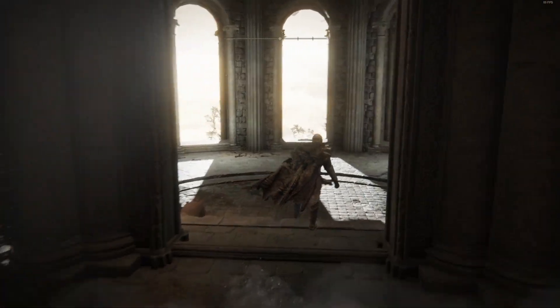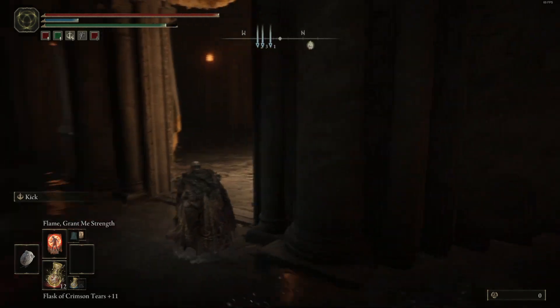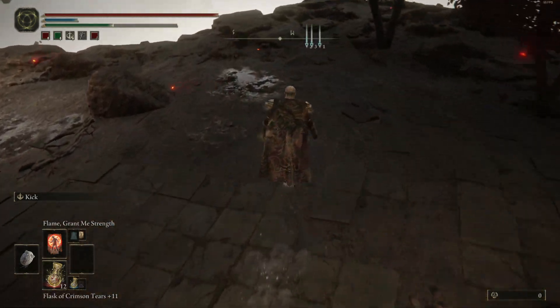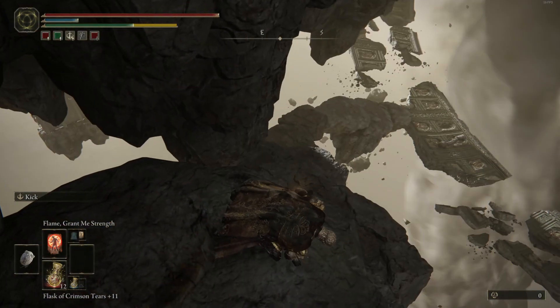Once we reach the ground floor, we're going to head right and run past all these little dudes, then continue straight towards the edge. There are going to be small platforms for you to jump on.